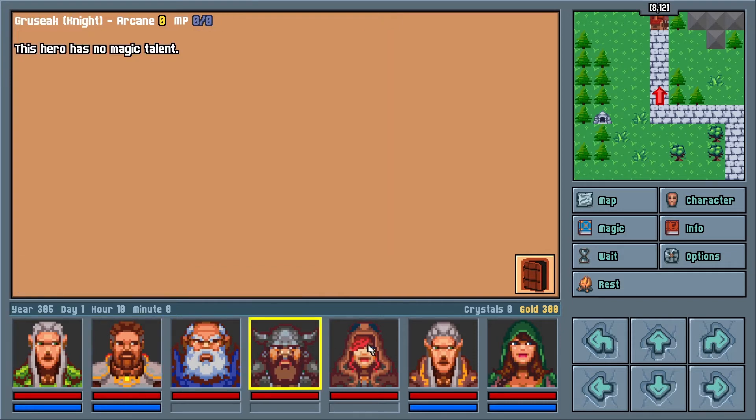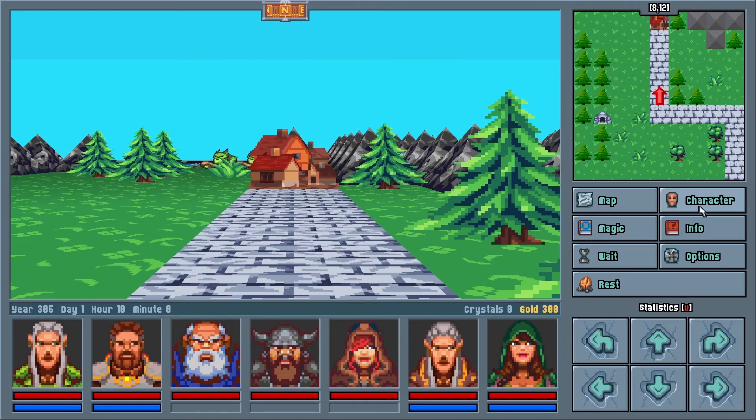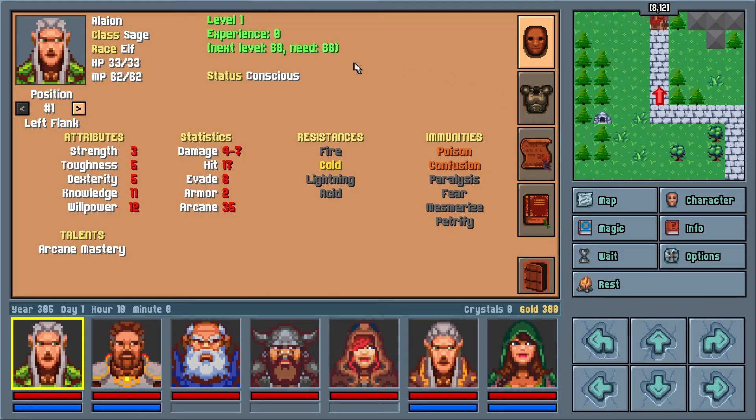Outside of combat, you may access an overall map of the area you're in, the character status screen, the spellbook of any particular character, as well as info on the area that you're in. There's also the ability to wait a turn to allow monsters to move, set options and save the game, and then the rest option, which can heal you.